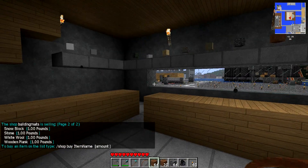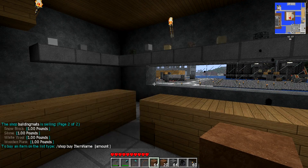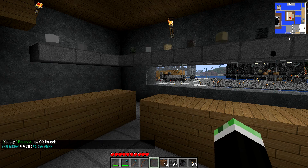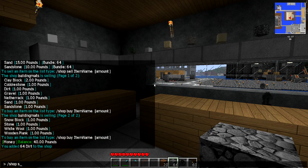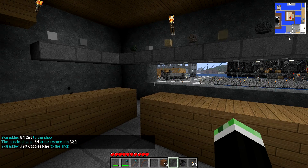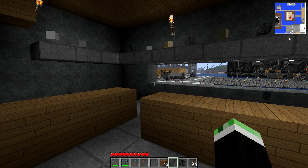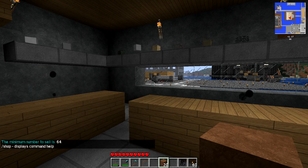Now if you want to sell something to the shop, you hold that item in your hand. At the moment, you can see I've got £40. Now holding this item, I do /shop sell, and it will sell the item I'm holding. If you do /shop sell all, it'll sell every single one of the items in your inventory in the amount it can. Now because I can only sell them in stacks, I've still got that cobblestone there. If you try to sell something in a smaller stack than you're allowed, it will say this.